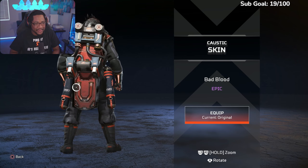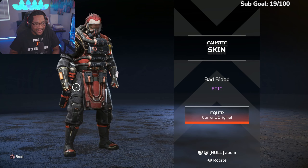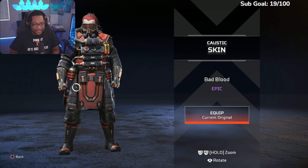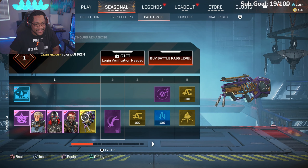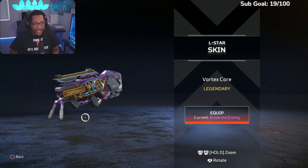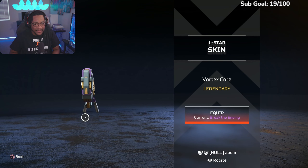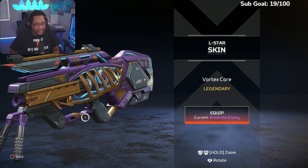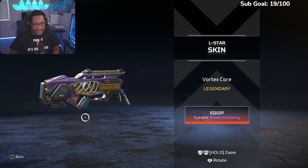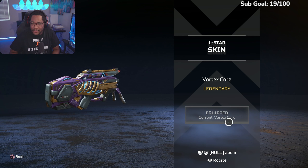I don't play Caustic — he's too bulky for me — but on King's Canyon this season I know he's gonna be fire. We're on our PC burner account so we don't have that many skins. Check out the new L-STAR — it's back on the ground, that looks cool. I hate the recoil on this bad boy, but it's all for the new skins.